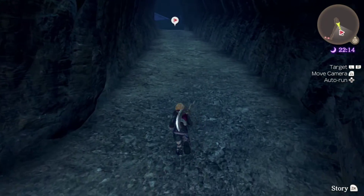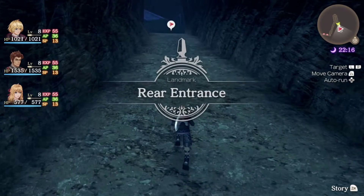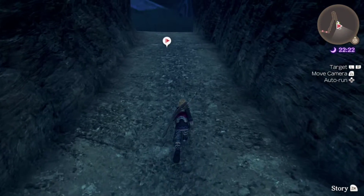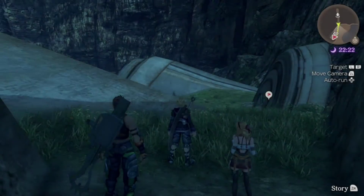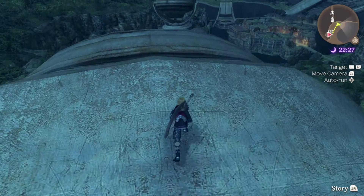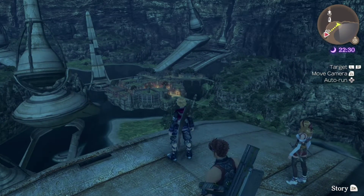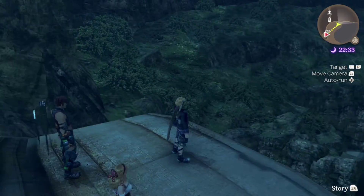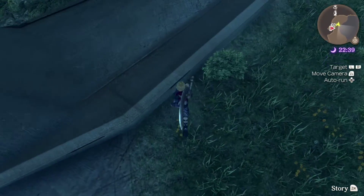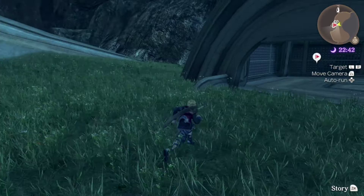We're just going to follow the path around and there's a story marker just up ahead which we're going to run into. This actually gives us the landmark via entrance and pretty much brings us out of the dungeon. More cutscene time — we just need to move forward to the next story marker. But before we do that, let's just take a brief look over here — we can see Colony 9 down below from quite the distance. I hope you guys can swim because we've got a long fall down there — but not just yet.